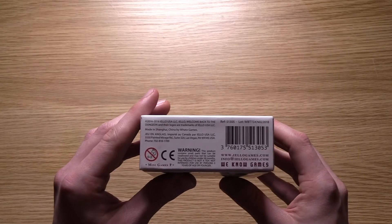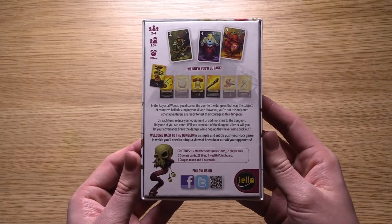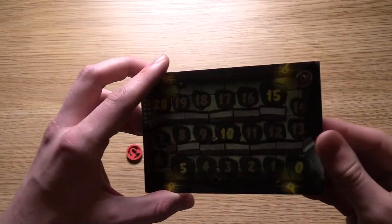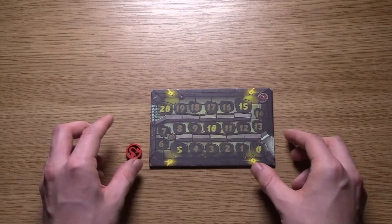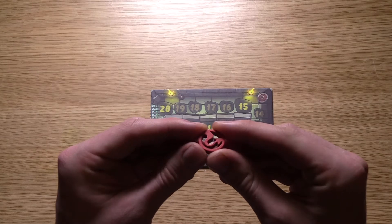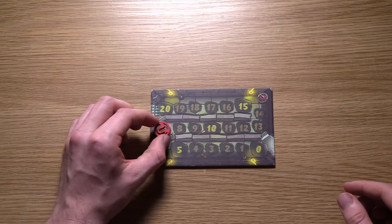The artwork on the box is very nice. Let's have a look at the health tracker that comes in the box. This isn't in Welcome to the Dungeon, the first game in this series, but it does make it much easier to keep track of your health through your dungeon run, with a little dragon tail token to follow your health — which is a wooden beauty. I found this very useful.